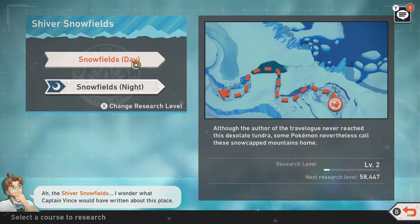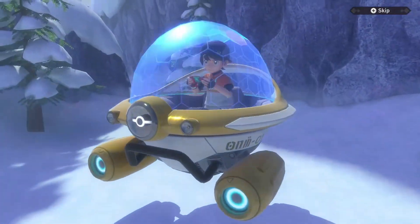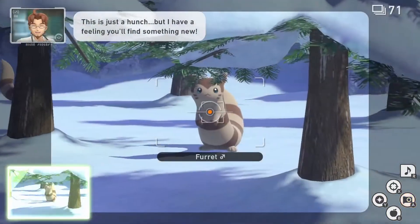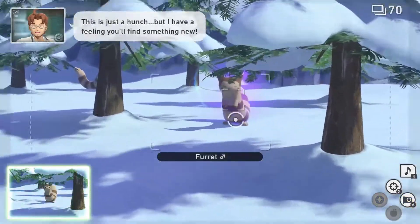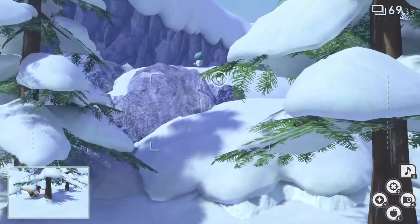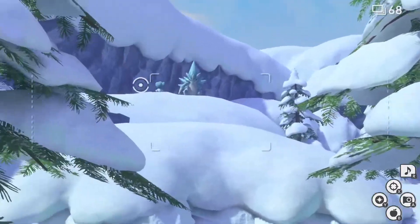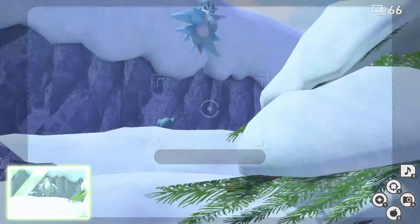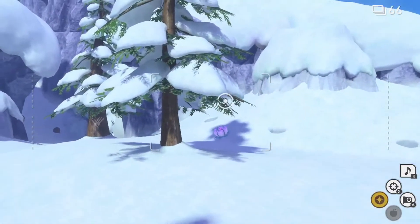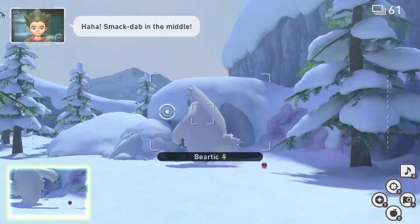We'll go for daytime first — daytime of level two with orbs, see if there's any changes. The Beartic is here, and Furret — a little bit more friendly. There's another Furret. Cupchu! I almost missed you. There's another Cupchu too. Alolan Sandslash! The tree is blocking me from seeing him do the dive. He's so cute with the little snot hanging out of his nose.